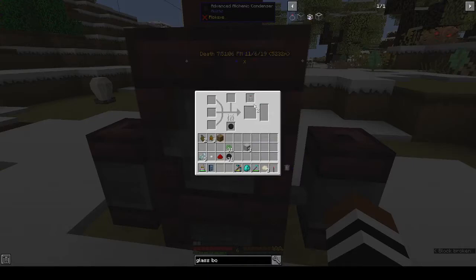Let's put in our glass, redstone, iron nugget, root core, marshmallow. But coal is not going to do it — what does it take? It doesn't actually tell you. Is it wood?